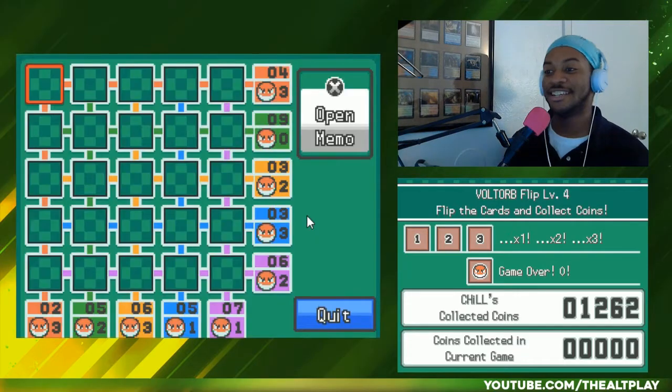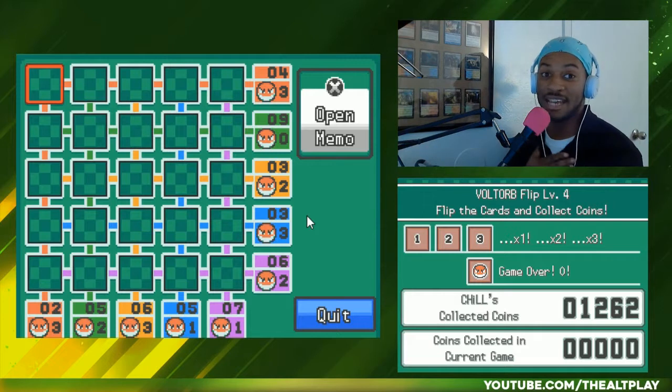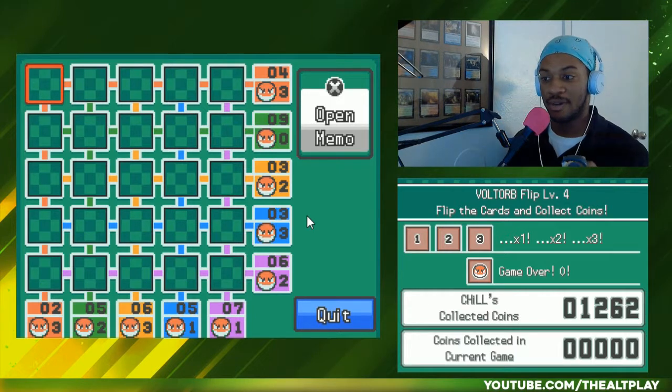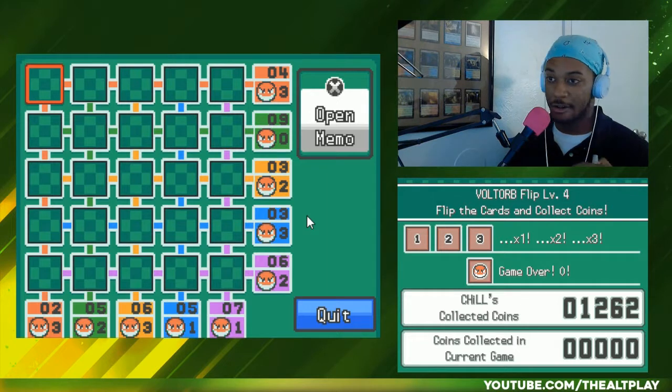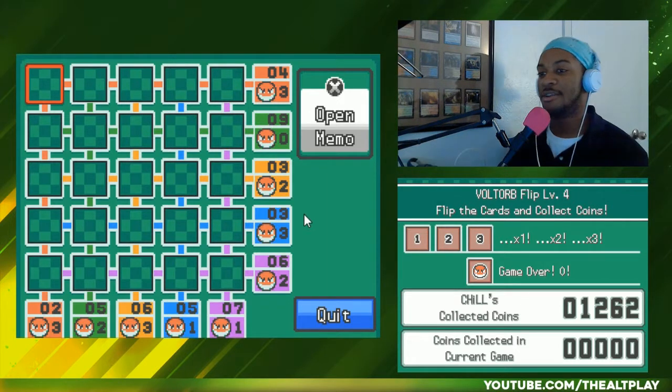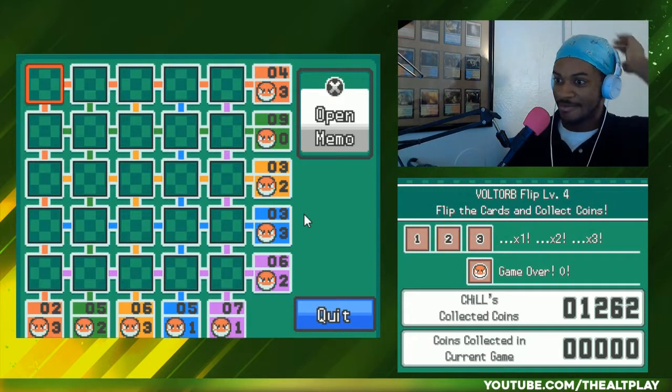Let's go ahead and do Level 4. I have the schedule for upcoming streams — I'll share that at the end as well. Alright, go ahead guys, figure out what you want to do first. What we know, we can flip over completely. What we know is not worth flipping at all. Go ahead and get to work.